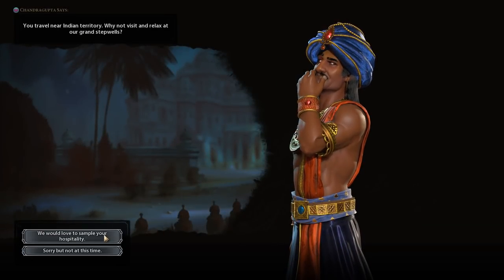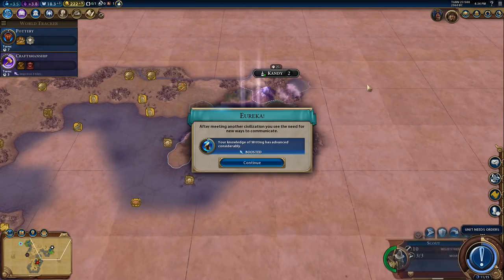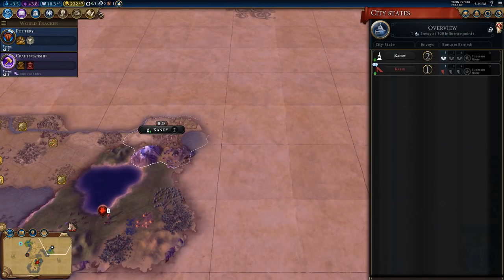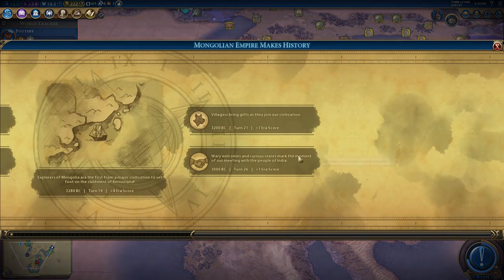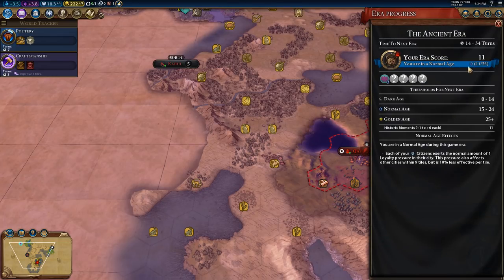Honor to meet you, we would love to sign for your hospitality. So we've now met another civilization - knowledge of writing has been boosted, Candy has also given us plus two faith in our city. One envoy received, writing is boosted, met a civilization - we have another era score which means we are up to 11.